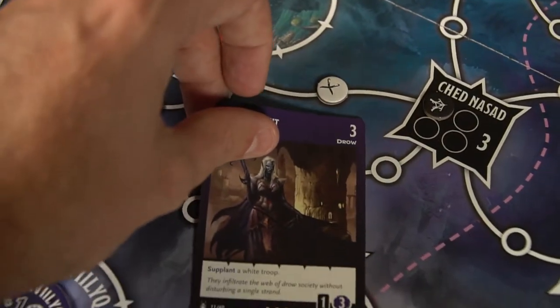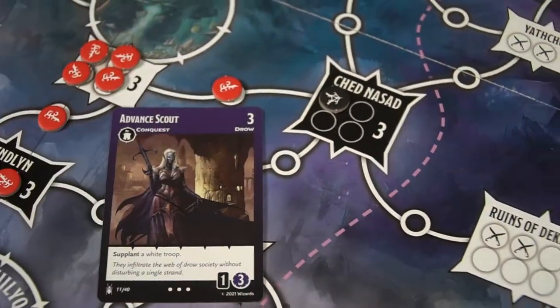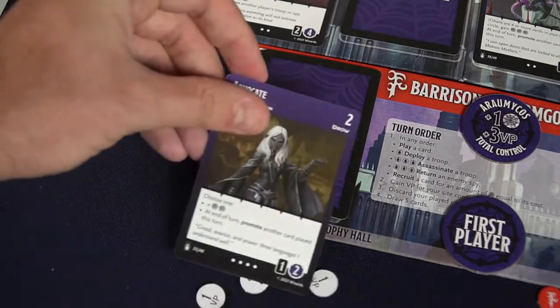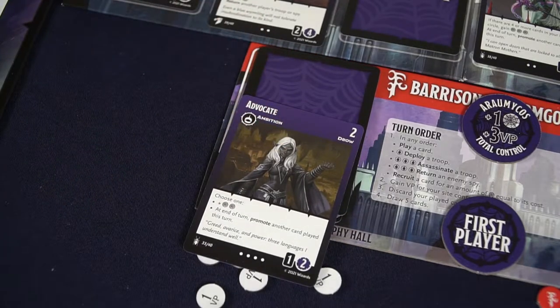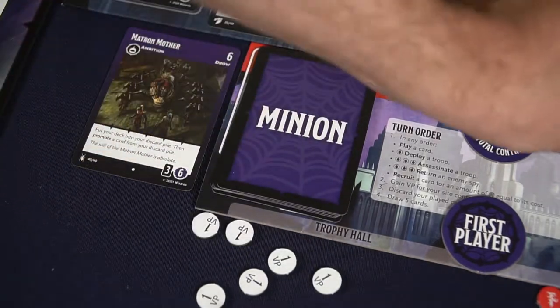Other cards will allow you to defeat white units — the neutral units — or defeat your opponents' units. Some of them will involve devouring cards, which means removing them from the game. While others will allow you to basically upgrade or promote the cards in your hand, your deck, or your discard pile. When you promote a card, you'll place it on the left-hand side of your board, and that is going to generate you more points or more value at the end of the game.